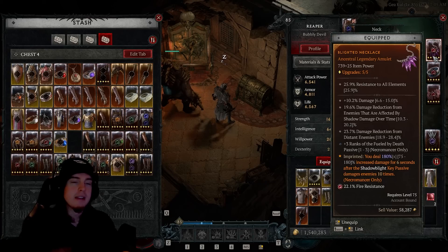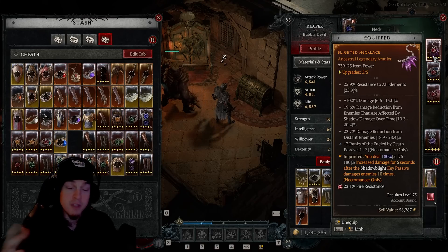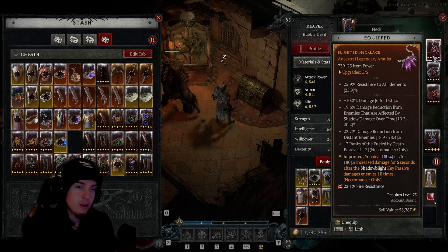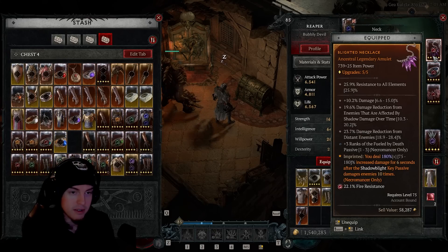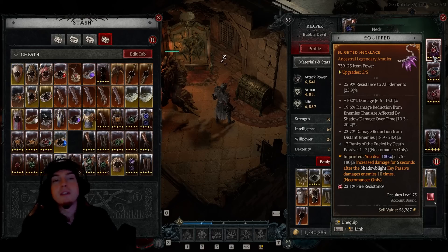You'll see in the gameplay footage it deletes some packs, but the problem is it becomes a slower killer for single enemies like bosses. We can still get bosses down fairly quickly, but it will drag out a little bit. The great thing about this build is its survivability — you're really not stressing all that much. You're just waiting for another corpse, especially if it's a boss that moves all around.